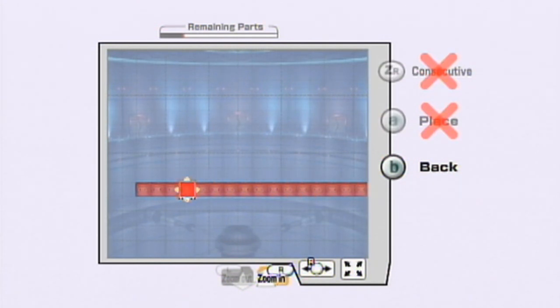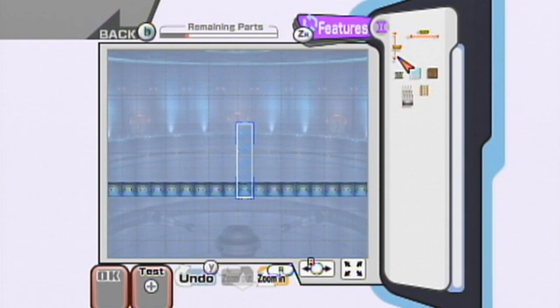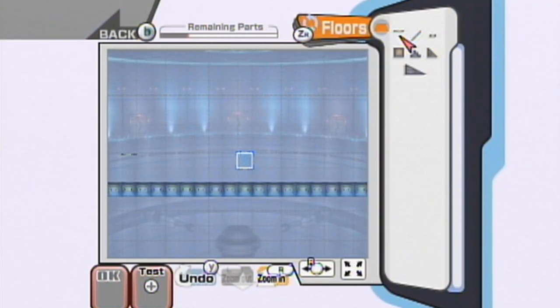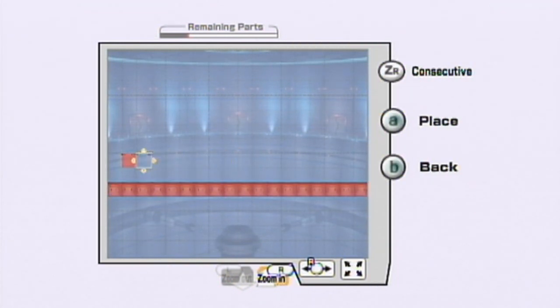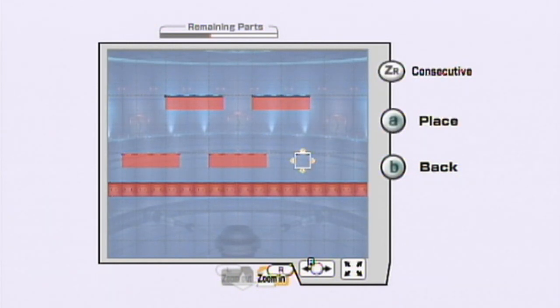You have to create a stage, and you can create some other stuff as well. Let's create a pass-through floor. We're making a very basic kind of battlefield stage, I guess you could say. But instead of just three platforms, let's make it interesting — let's make multiple platforms. It's not going to be symmetrical, but it doesn't need to be. It's a very basic stage.